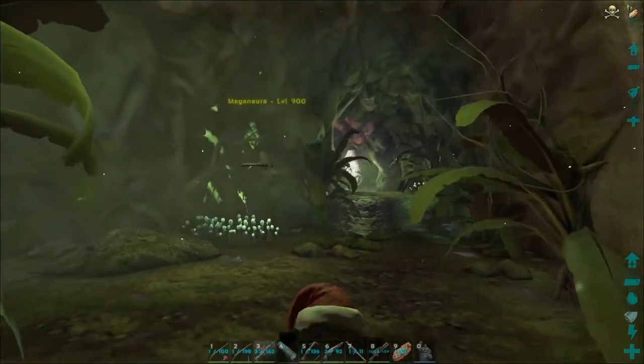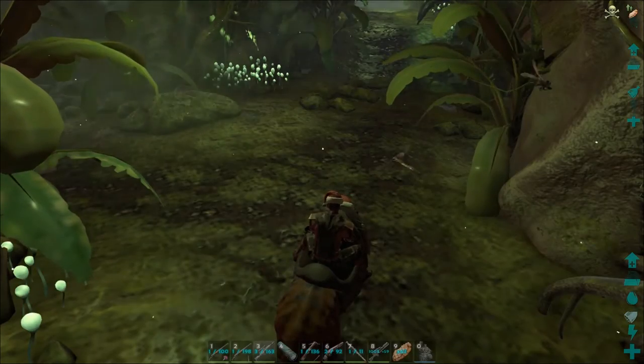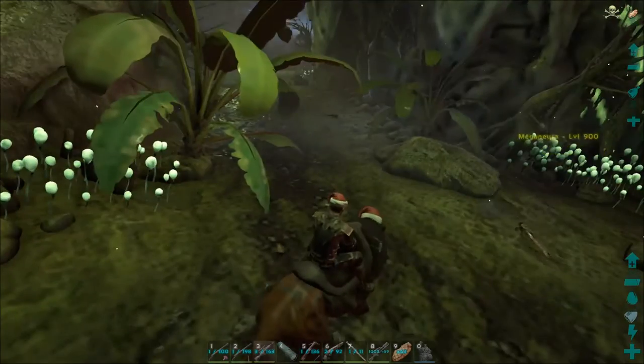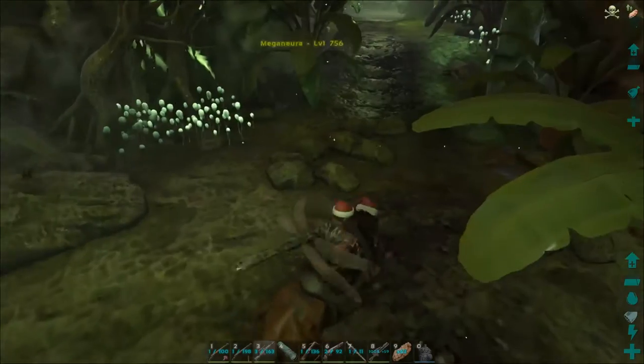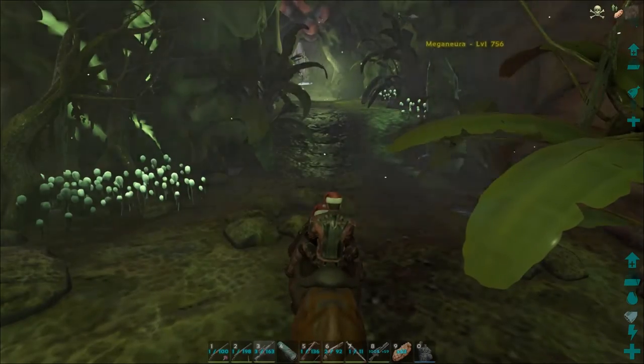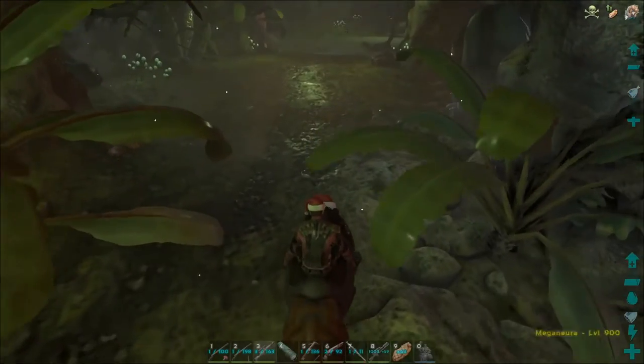All right, we are continuing on — you guys didn't see it but I killed a bug that was level 1020! There are a lot of bugs here. There's also an electric storm going on, which is not ideal because I can't use my guns and flamethrower and stuff.